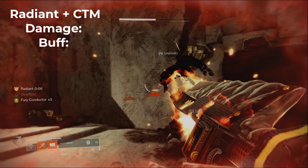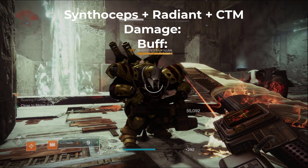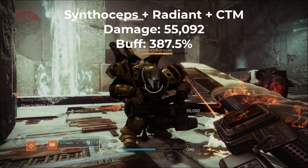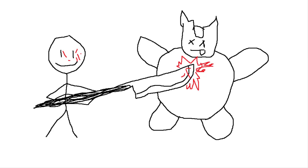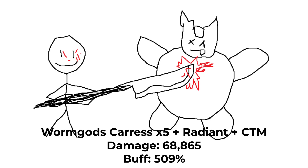Combining buffs: Radiant and Close to Melee give 18,364, which is a 62.5% damage buff. Synthoceps, Close to Melee, and Radiant all together give us 55,092 damage, which is a 382.5% damage increase. With the combination of Wyrm God's Crest at five stacks, Radiant and Close to Melee, I spent about half an hour chasing Carl around in a Lost Sector without success. But with the power of math and MS Paint — not only can I show off my art skills — we can learn that with all buffs active, Wyrm God's Crest times five, Radiant and Close to Melee deal 68,865 damage, which is a 509% damage buff.